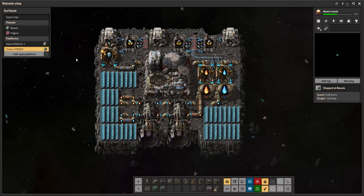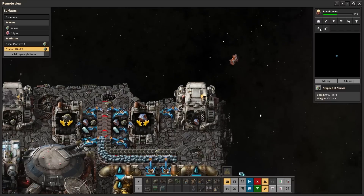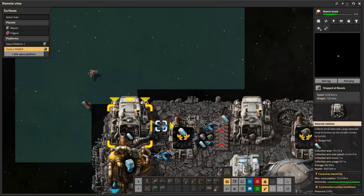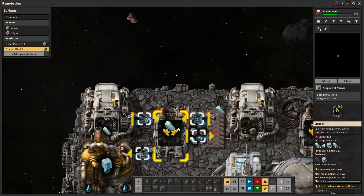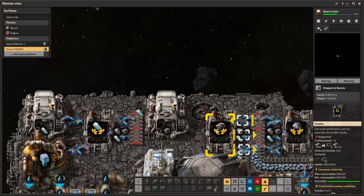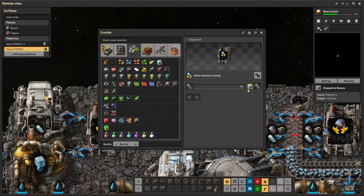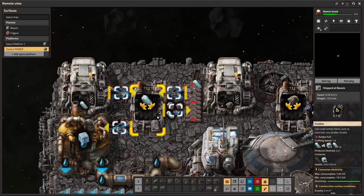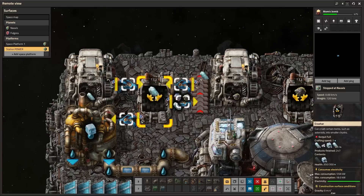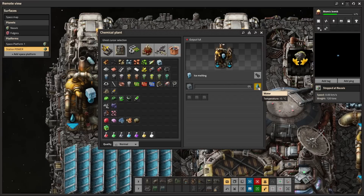Here is a very simple setup I've done — you can surely make a better one, but this is a completely functional space platform that can travel to another planet. Up the top we have three asteroid collectors, one collecting each type of asteroid. They feed directly into crushers — each one has its own crusher. The crushers have their own feedback system because a crusher takes an asteroid and produces the crushed result but can also fail and produce the asteroid back, so you need a filtered loop that feeds it back in so it doesn't jam. The first crusher is crushing ice into ice and feeding directly into an ice chemical plant, which melts it into water.